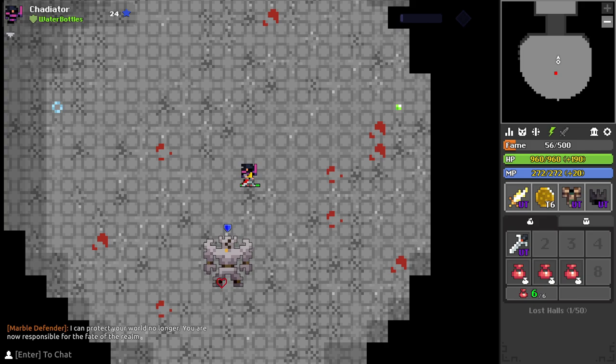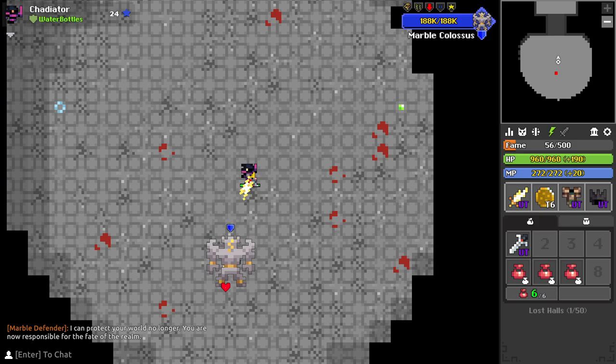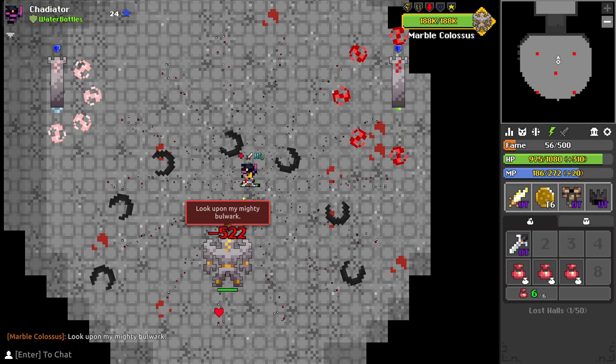This is my MBC solo guide with gameplay as example. At the start of the fight when you first walk into the room you will want to stand one tile to the left or right. One tile to the right is just enough distance to avoid the first of many stun shot shotguns. Each of the shots will boomerang back to the boss and after they do you will want to push in for DPS.